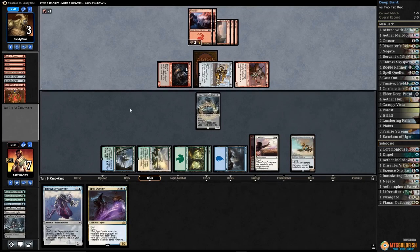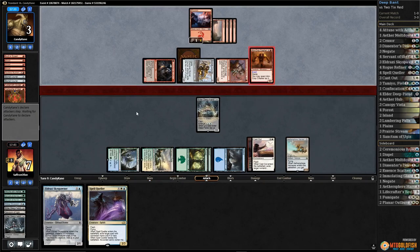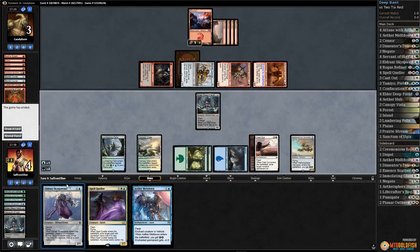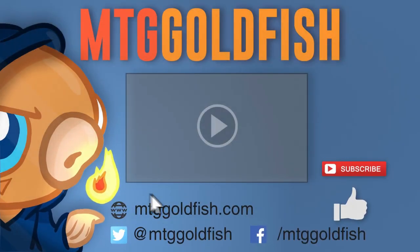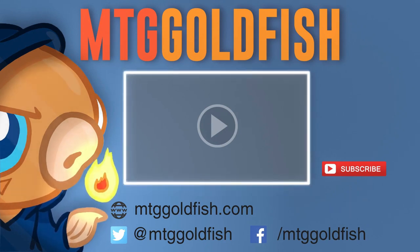Is three deep fiends enough to take down two-tick red? Looking like maybe - thanks to that ethersphere harvester draw. There's an on-crop crasher but our opponent was so close. Gets in, down to four - and our opponent scoops it up! Take it down two-tick red with Bant stack's pretty sweet. Thanks for watching - click that like button below to help support the channel.